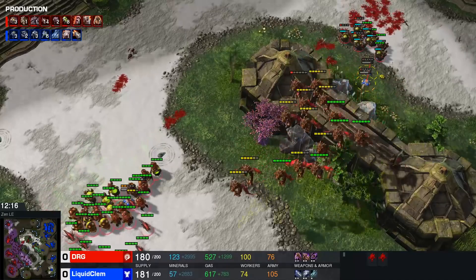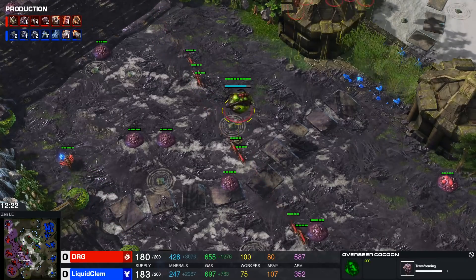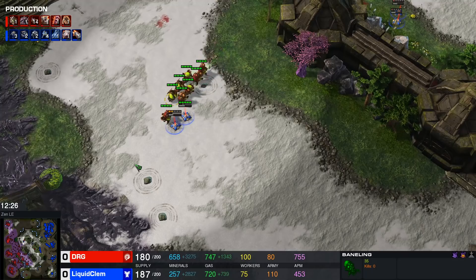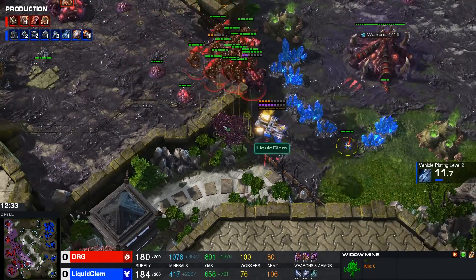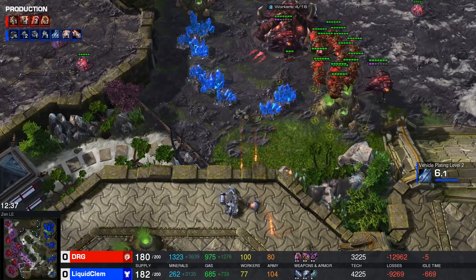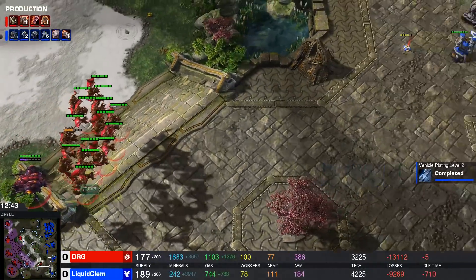Not having an overseer there is such a huge error. Two overseers are morphing now and there is overlord speed so they can get there quickly. DRG isn't really going for it though, so four mines end up surviving, randomly splattered across the map. A singular mine drop can't even do anything, but it feels like Clem is getting back into this game. DRG is up to a hundred workers.